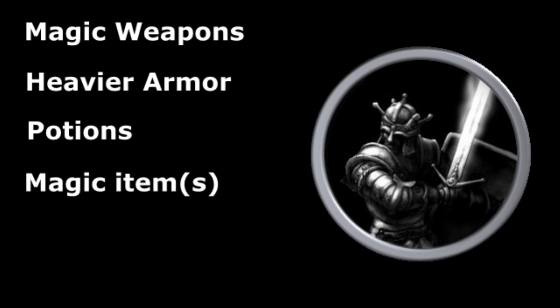The next step up would be the soldier or warrior category — people that have magic weapons, chain mail, potions, low to mid-range magic items. Their boots could be magic, their helmet, their spear, whatever it happens to be. Or they could be carrying an unusual number of potions — the step up from the mundane but not quite into monsters and other high-end things.